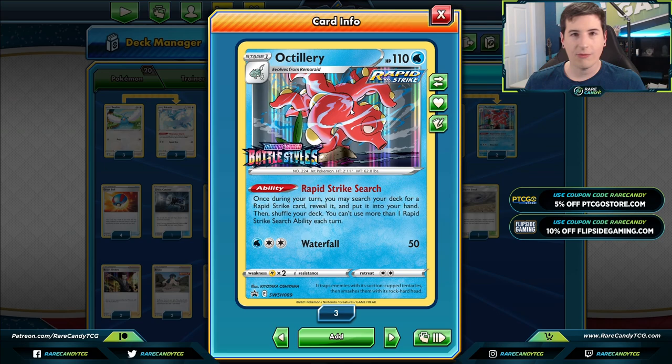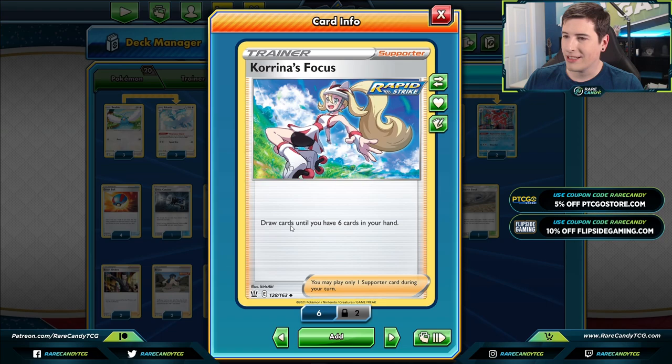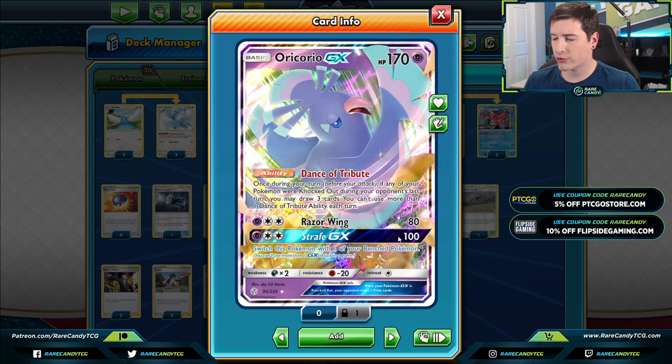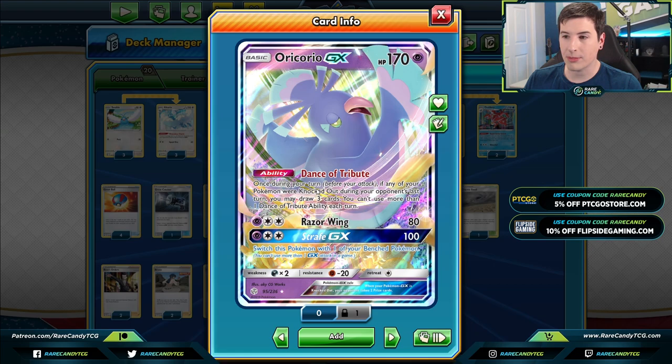Since we are playing Octillery, we do have one copy of Karina's Focus, just to bail us out of a dead hand — draw until you have six cards, not a bad supporter for this type of deck. In addition to Octillery, we're still playing a copy of Oricorio GX just to supplement our draw power a little bit more. Every time our opponent takes a knockout, we can activate Oricorio to draw three cards. Our opponent is going to have to go through a lot of different Pokémon to win, because we have things like Altaria and Lillie's Pokédoll.